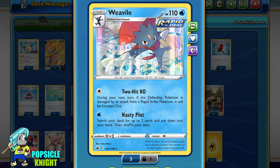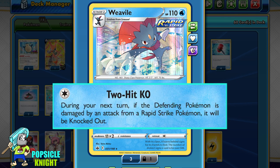Having just these two attacks, Weavile doesn't have any attack that can damage your opponent's active Pokemon. After using its 2-hit KO attack, you will most likely have to switch with another Rapid Strike Pokemon to attack in order for the 2-hit knockout to take effect.